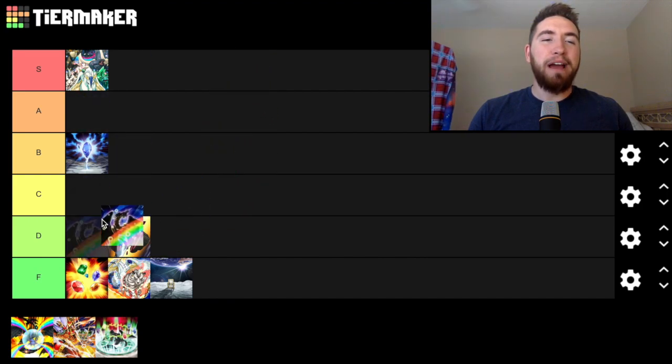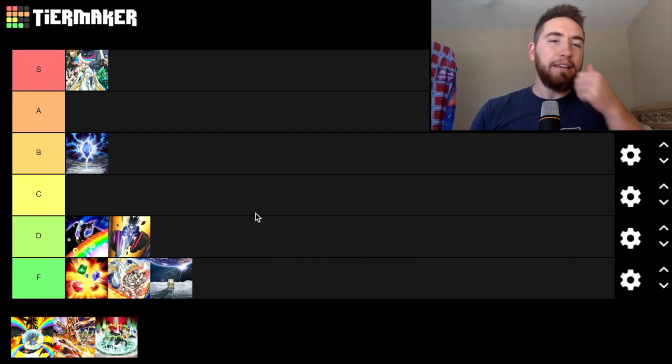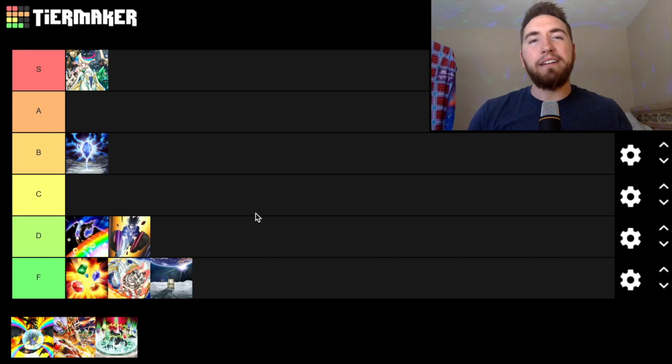Then we have Rainbow Gravity. Rainbow Gravity is pretty decent for what it is — it's one of the only cards in the game that can reborn a Rainbow Dragon, so that's kind of neat. You can search it off Trap Trick and summon one from deck or grave. So it's alright.